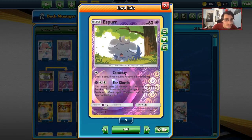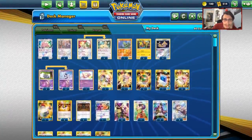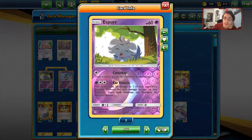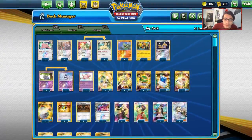Ear Kinesis might not be the best attack, but because of Glameow, Spell Tag, and Flying Flip, it's actually pretty easy to set up Ear Kinesis KOs on big stuff. You really just need about 100 damage on a tag-team GX Pokémon and Ear Kinesis will KO them.